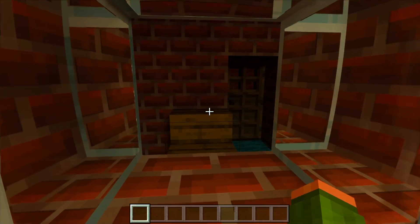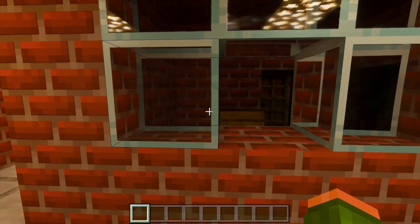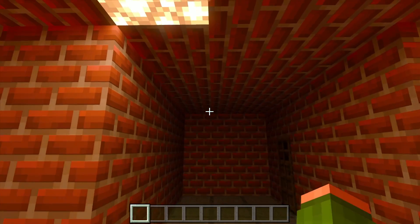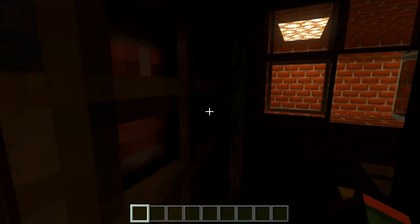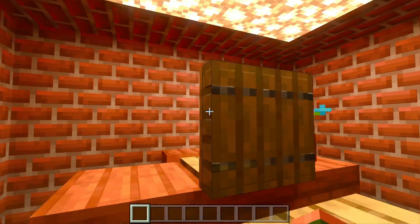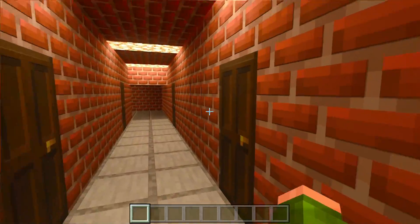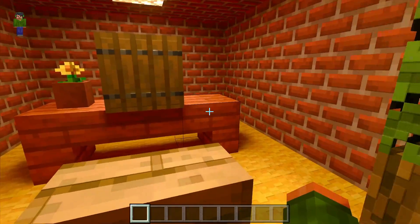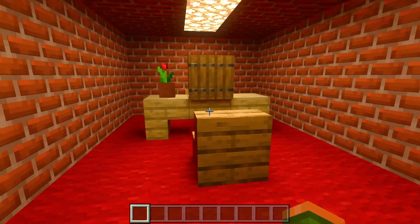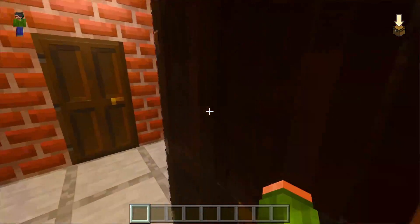We've got the little check-in area here where you can check in with the person sitting there — though I don't actually have anyone there; I should probably get some villagers. I also need more lights in here because this whole area has basically no lights. But these are the offices — all different offices for the different people. We've got different sizes, with some bigger than others. I think those offices over there are the biggest ones.